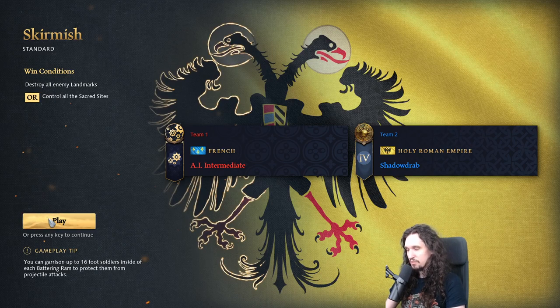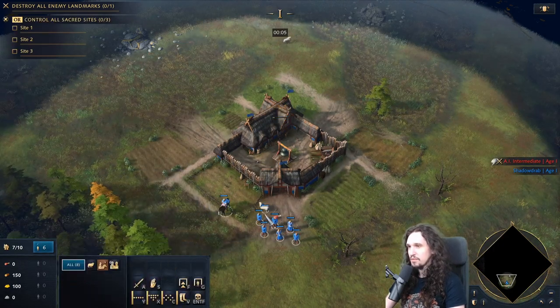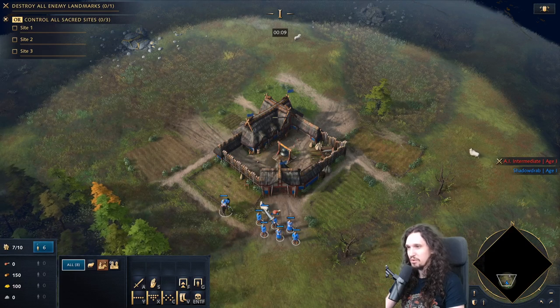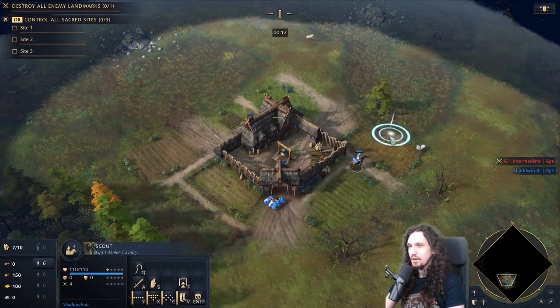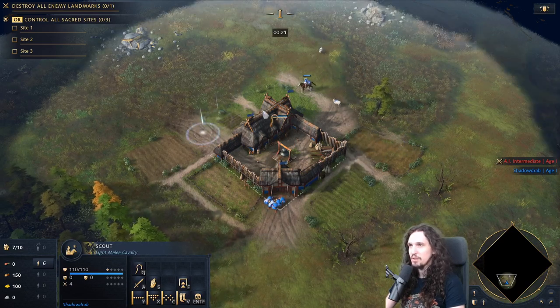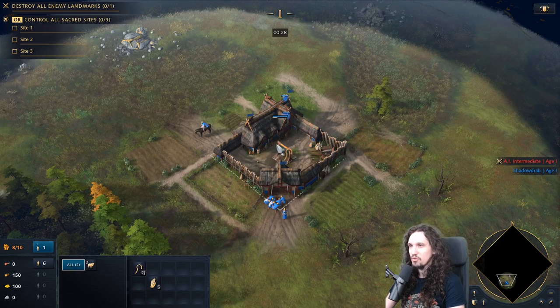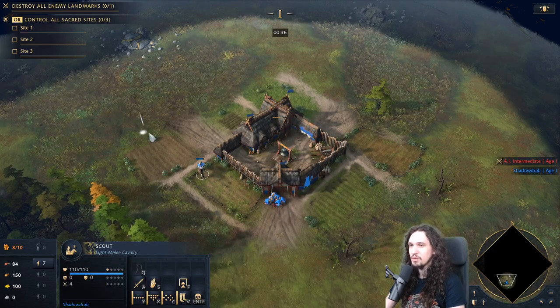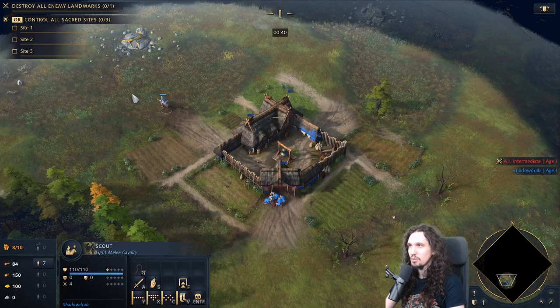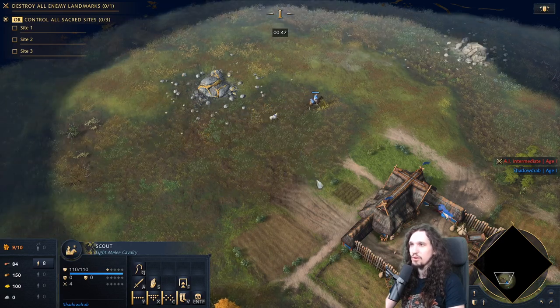Next, hit Ctrl-A to select all villagers and put them on your sheep. Send your villagers on the sheep with a right click, and left click the sheep to move it inside your Town Center to get a little bit closer. Next, use your scout to collect the sheep — you always have three sheep at the beginning. Select the sheep and drop them off in your Town Center by holding the right mouse button and dragging your cursor over the Town Center. Set your waypoint to the sheep, send your new villager there, and send your scout off to collect more sheep. You can hold Shift while clicking to set multiple waypoints for the scout.